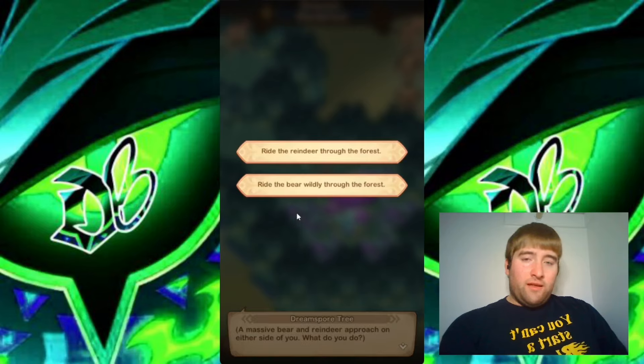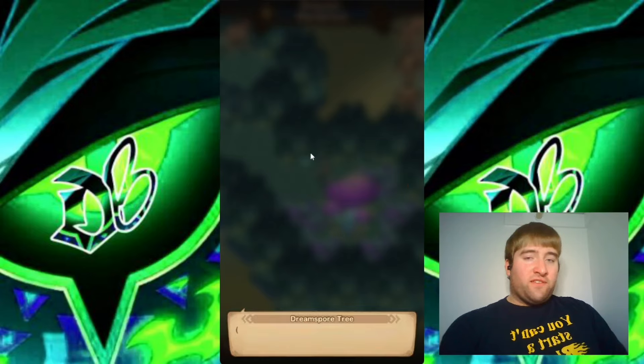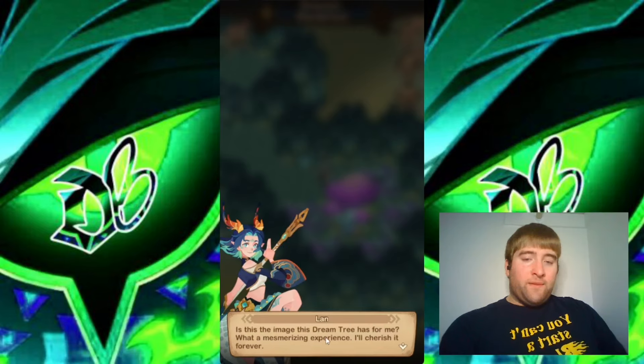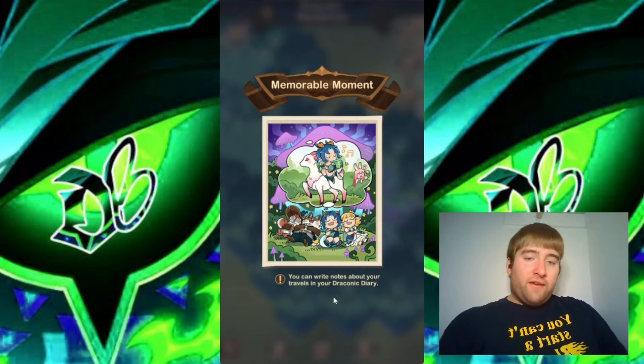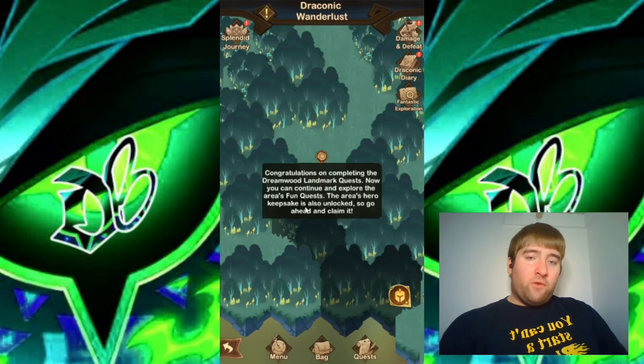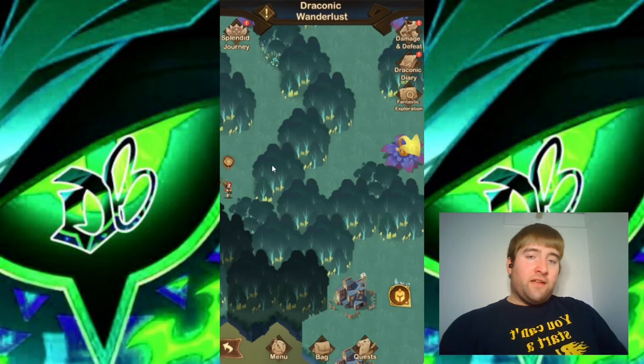I think with this one I would ride the reindeer through the forest instead of the bear. And the reindeer silently dips its neck, allowing you to climb onto its back. And then the image this Dream Tree has for me — there we go. We have our next memorable moment, and then we have the side quest here for all three heroes. And we have completed the Dreamwood.